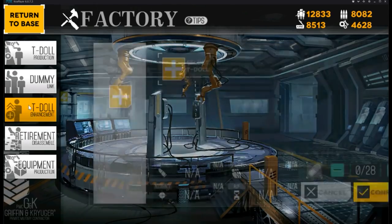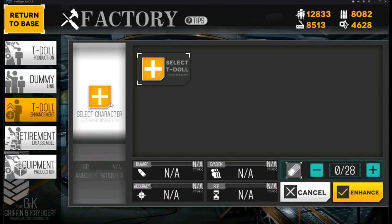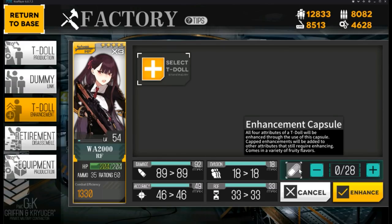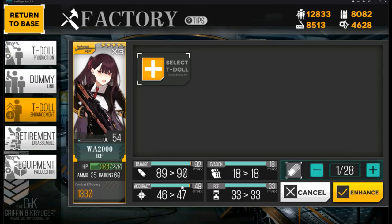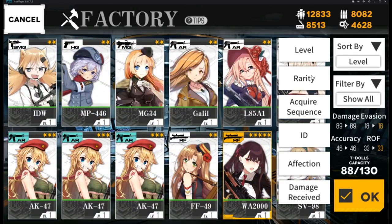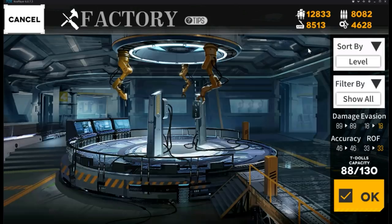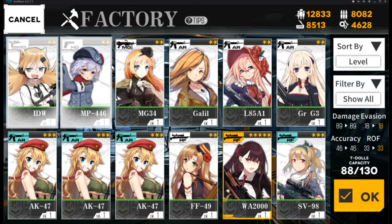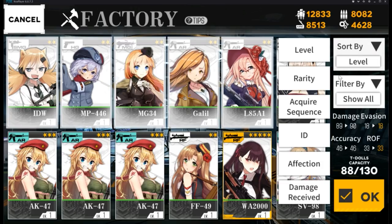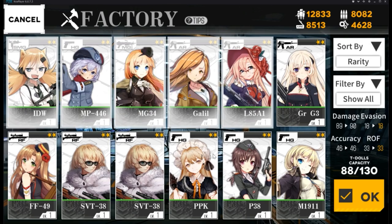For T-Doll Enhancement, as your T-Doll's level progresses you can enhance them to get better stats using enhancement capsules, or you can use lower-rarity T-Dolls to feed and further enhance your main T-Doll. The more you feed, the more stats increase. Make sure you don't accidentally feed your main T-Dolls — feed from lowest rarity to highest rarity.